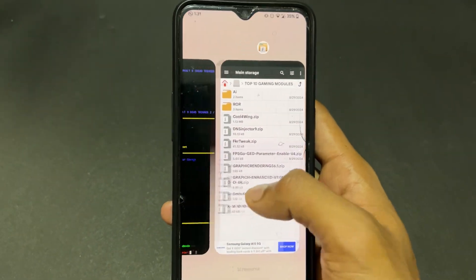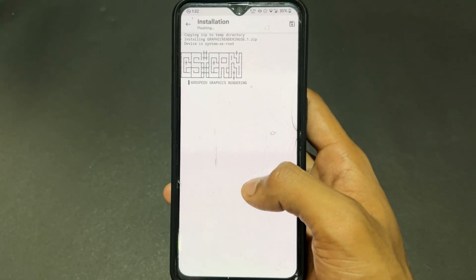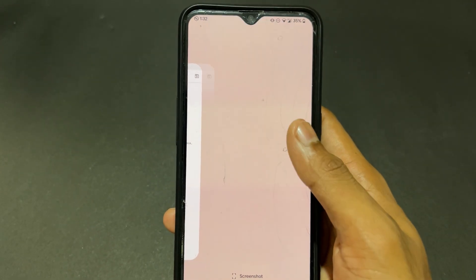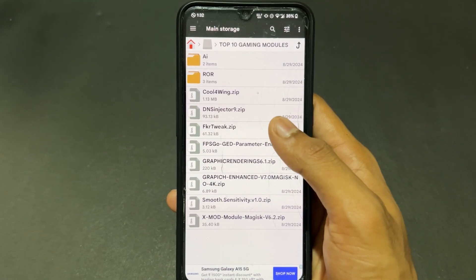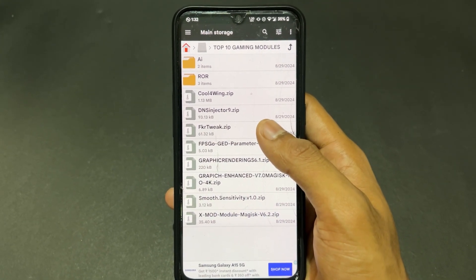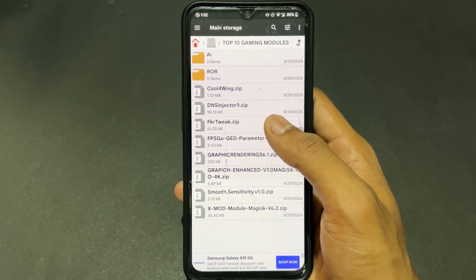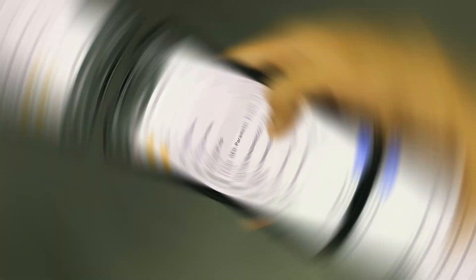The next module is FKR Tweak. This module contains a special performance script. When you flash this module, that script enhances your performance. It is a very useful all-in-one type of module.